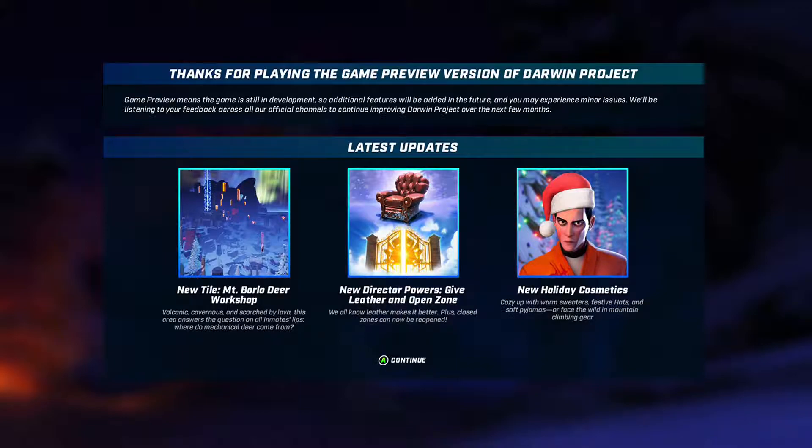Oh, looks like we've got some updates. Latest updates: thanks for playing the game preview version of Dawn — Dawn Project. So we've got a new tile bear workshop, we've got a new powers area and open zone, and we've got new holidays. Looks quite interesting. I'm not going to bother reading that — I'll just get myself on silent and read it.